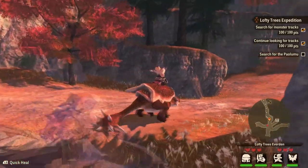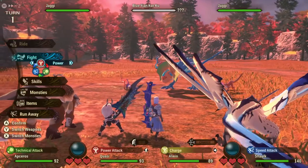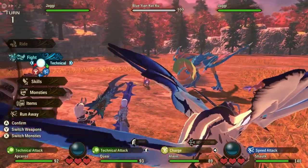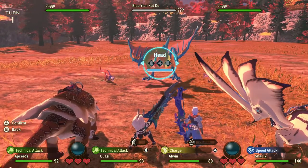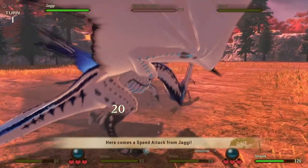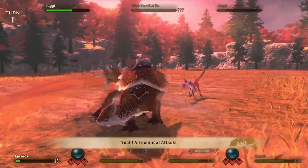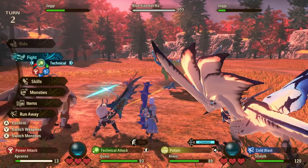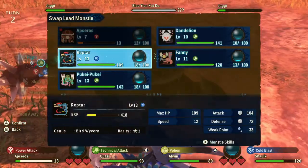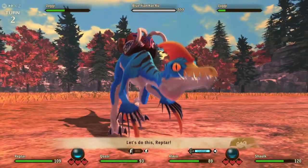Oh, you're a Blue Cuckoo — we need to kill some of you. We have two Jaggies too, which are technical if I remember correctly. I'm going to take the Jaggies out first. Oh no, our friend Absurus might go down here — not super made for this battle. We're going to go ahead and switch him out.